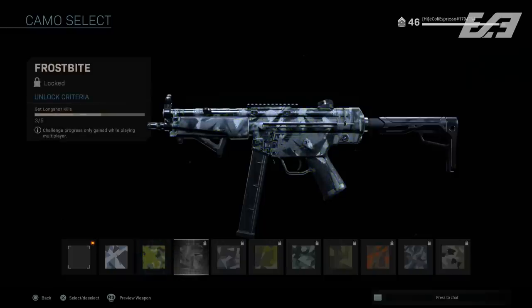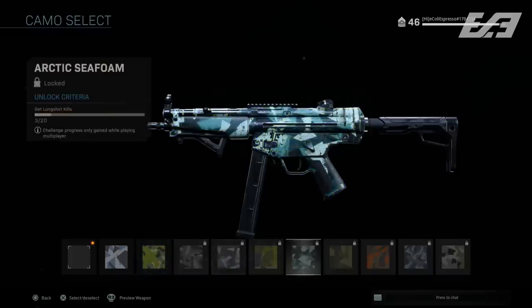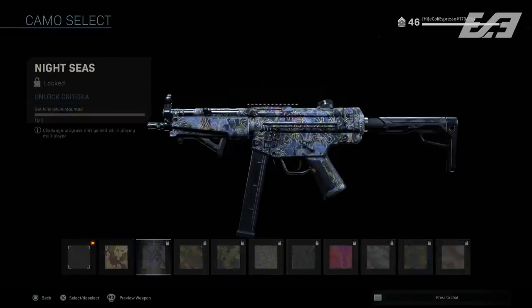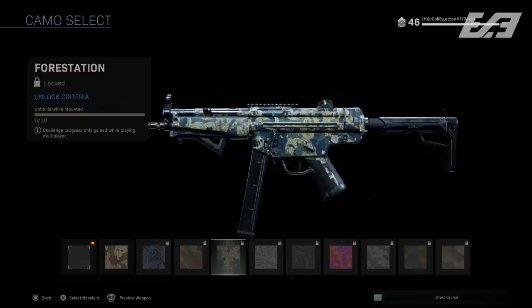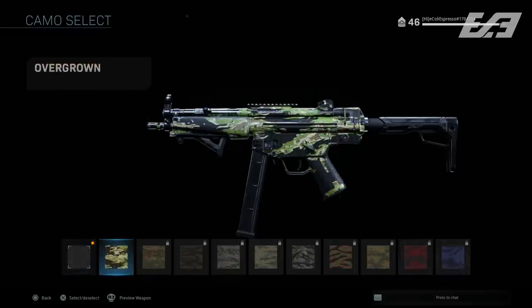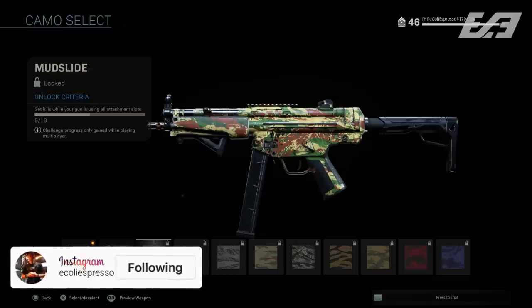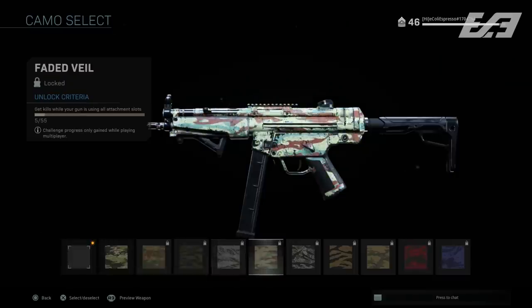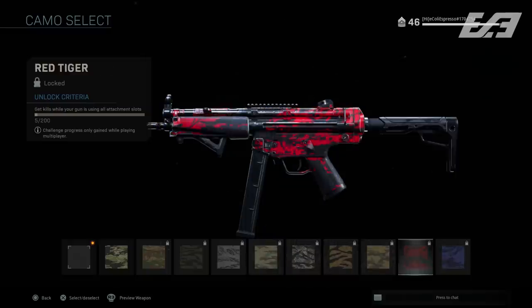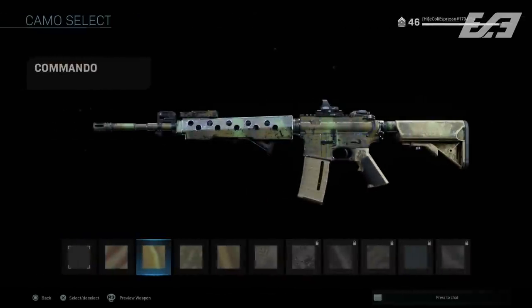You'll also notice the challenges and incremental gains needed for each category. We'll have 10 categories of challenges per weapon on a much larger scale — 100 headshots, plus 100 hipfire kills, plus 100 crouching kills, and so on to unlock the max camo of each category. A nice part of the setup is that once you unlock a specific category, you can preview every single camo in it on your weapon without having to finish each one first.